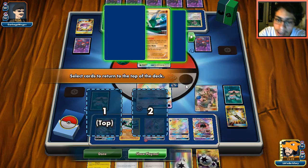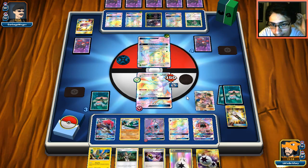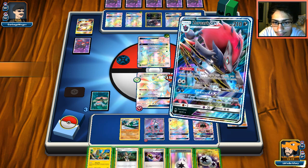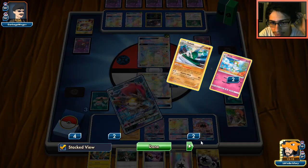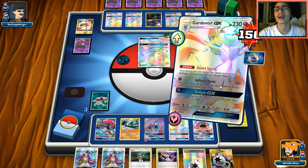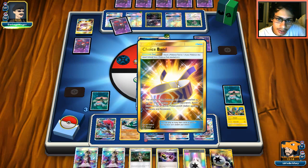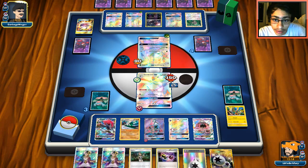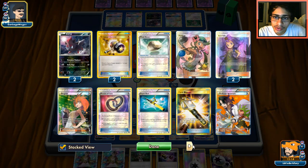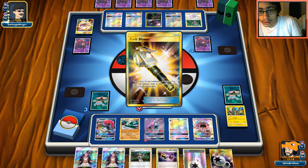I know what you're saying — I'm bad at this game. I'm too in my head right now. We're doing 90 and he's still going to get knocked out, but I should have Secret Sprung and put the DCE on. Whatever — he's still getting knocked out. Maybe my mistake is justified as long as we don't see another Acerola. Even if we do, we're going to Guzma. He's just burning it.